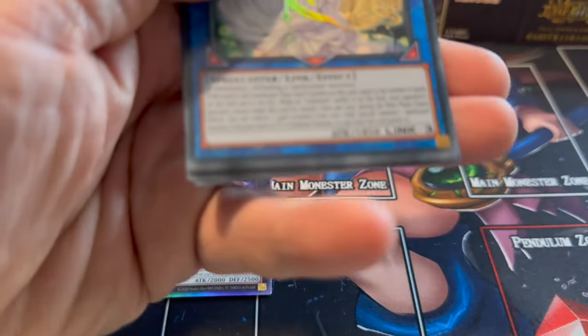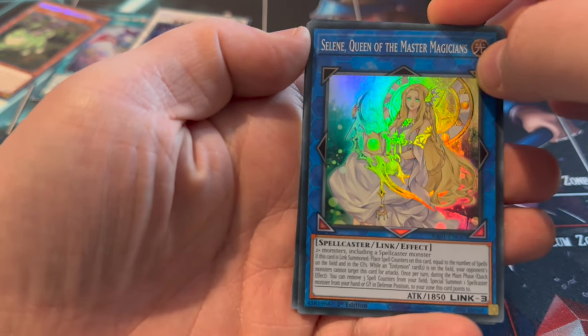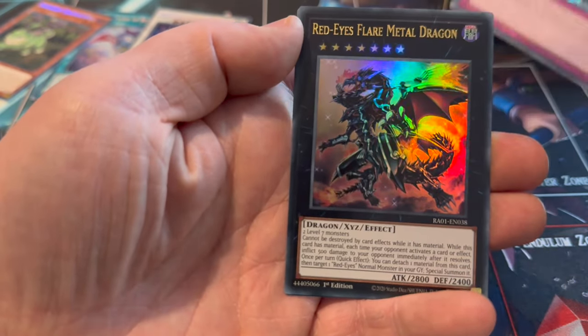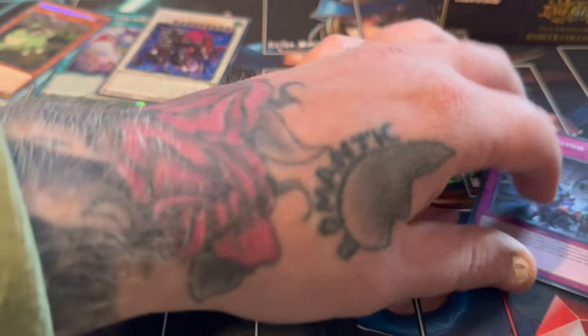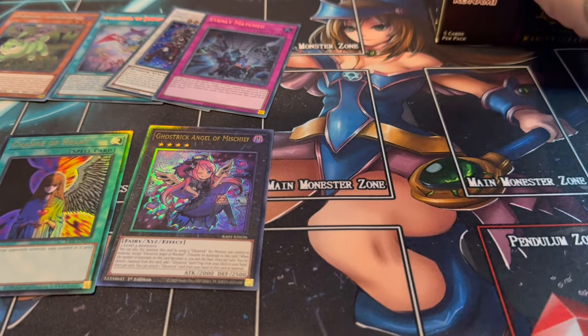Let's move on - this is the fourth pack now. So we've got Selene, Ancient Fairy Dragon, Evenly Matched which is a meta card, Red-Eyes Fleur Metal Dragon just as an Ultra, and Summon Limit as an Ultra as well. Not too fussed on the Supers or the Ultras - it's more the Secrets I'm after, really.